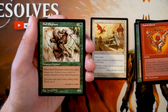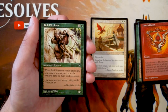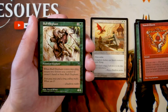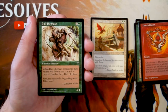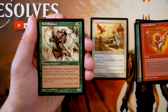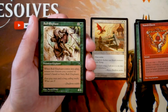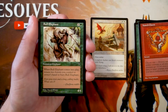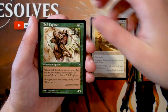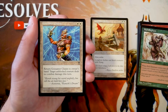Bull Elephant is a 4/4 for three and a green, but when it comes into play you must return two forests you control to your hand, or bury the Bull Elephant. That's a massive downside in limited, where you need to keep pace with your opponent. Returning two forests is just a huge drawback, so I'm not super interested in this one.